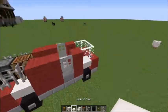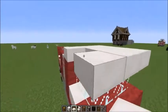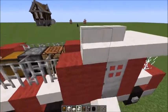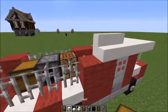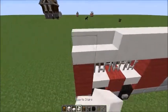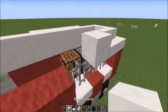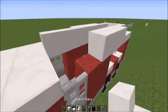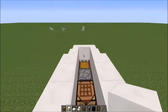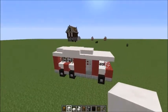For the roof of the truck we're going to be using quartz half blocks, stairs, and full blocks. At the front we're just going to add half slabs, and then around the edge we're going to be placing stair blocks and then full blocks, all using quartz.